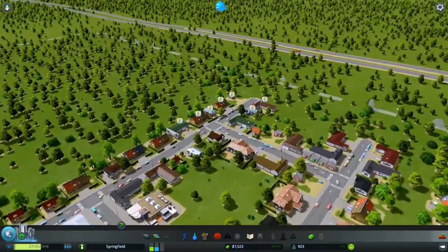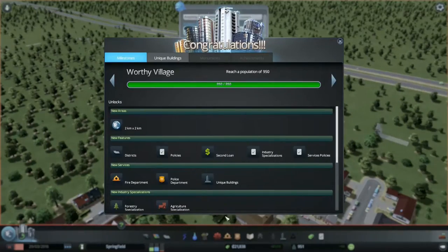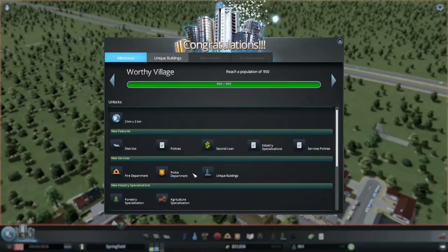I've still got no power. Yay — reach a population of 950! Look — new areas, two by two, district policies, second loan, unique buildings, police department, fire department, forestry. Nice.